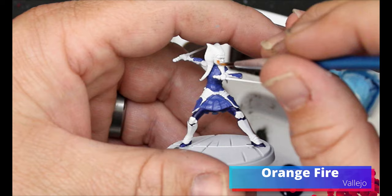We're going to take some Orange Fire, and this is going all over her face, her arms and her hands. This is basically her skin color, or at least the base that we're going to use for skin color.